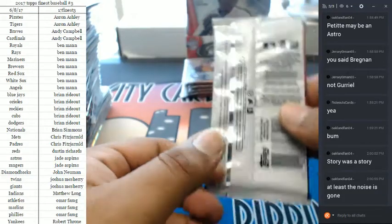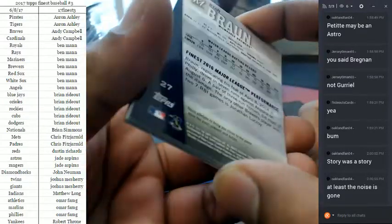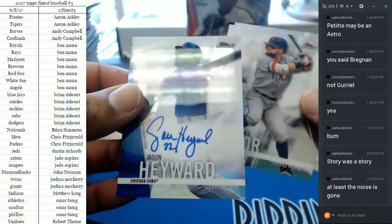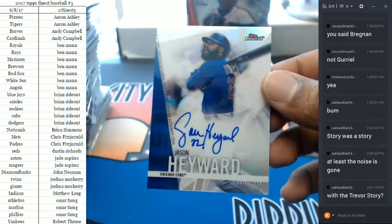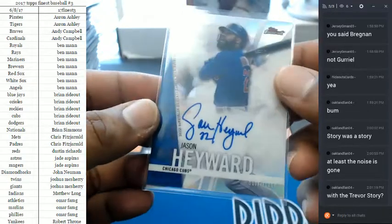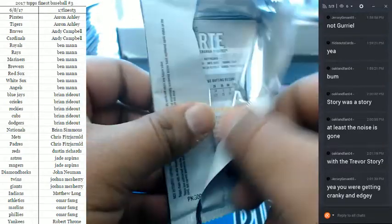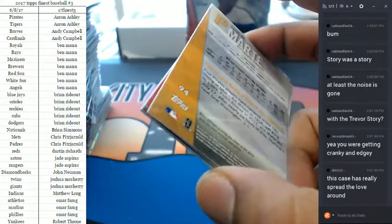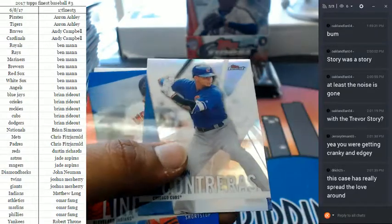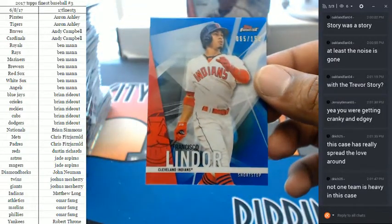I was about to jump off the 15th story. The auto — nice, for the Cubbies. It's not Chris Bryant but it's still a good one: Jason Hayward. That's a nice-looking card. The noise was really bothering me — I have very sensitive ears. They're spreading the love in this thing: Francisco Lindor for the Indians to 150.